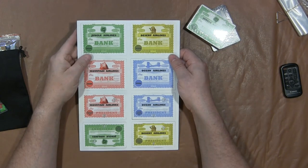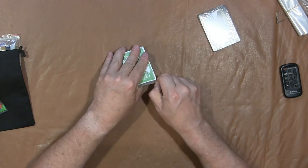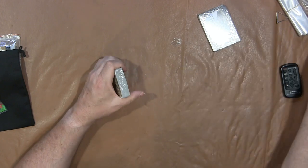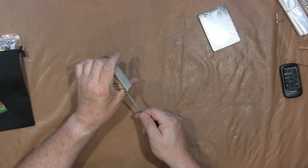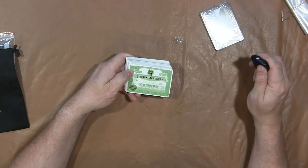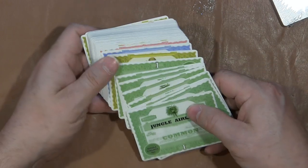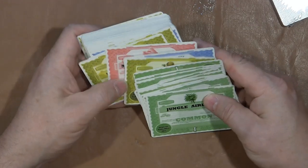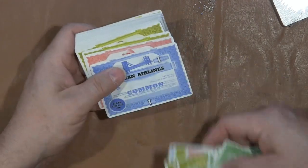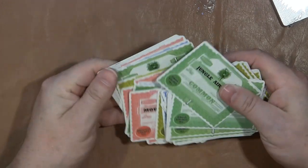Then we have the different bank cards — we'll put those aside. We have Jungle Airlines; I don't know if this is money or what, but like I said I haven't played this yet. And maybe we'll do that soon, very soon actually. I'm going on vacation here, but maybe I'll have this done before Gen Con. So let's zoom in here. We have the Jungle Airlines common cards. All these look like they're the same kind of thing — common. These all say common on them, so they all basically are going to do the same thing.